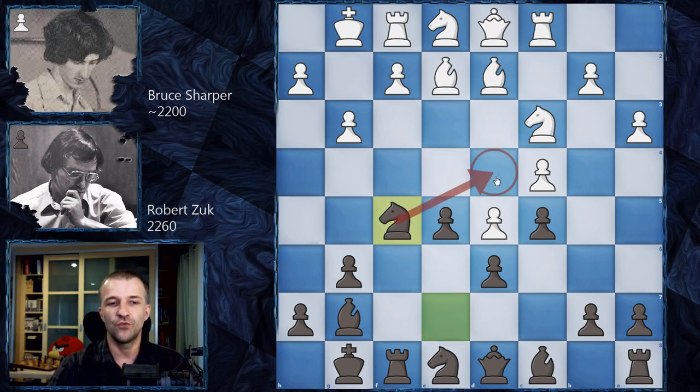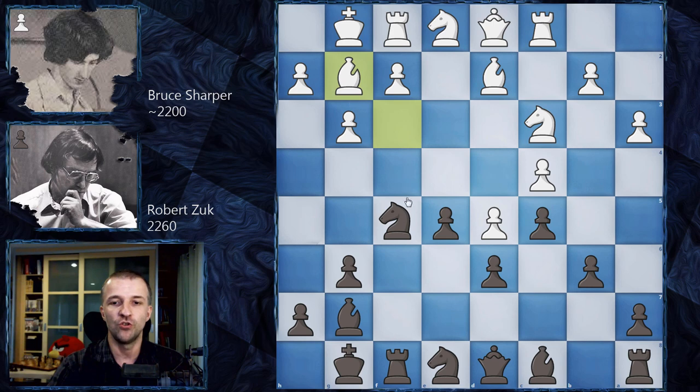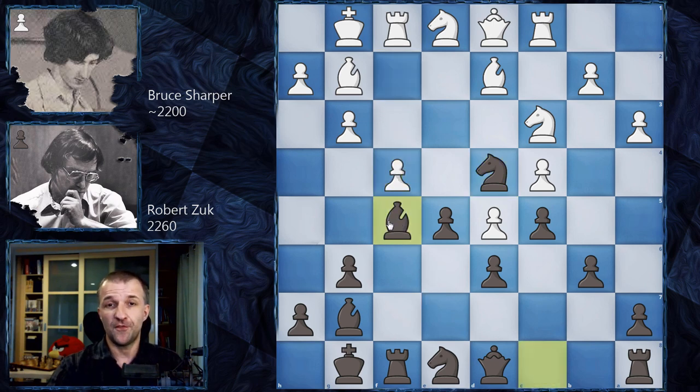The knight on f5 would love to go to d4. White plays Bf3, continuing the plan of bringing the bishop to g2. Black plays b6, solidifying the position. Then Bg2 and Nd4 as planned. Now, bravely, White plays f4, trying to break up the position — these pieces are becoming too dangerous — and we get Bf5, developing the light-squared bishop.